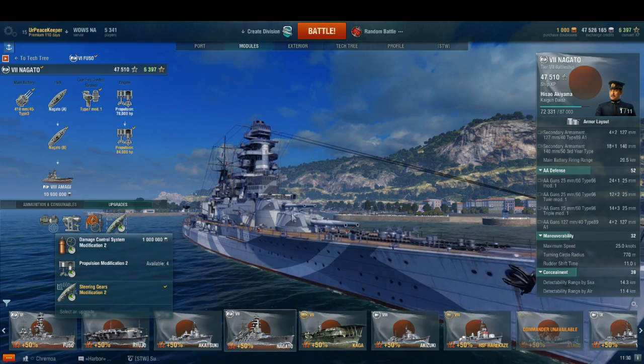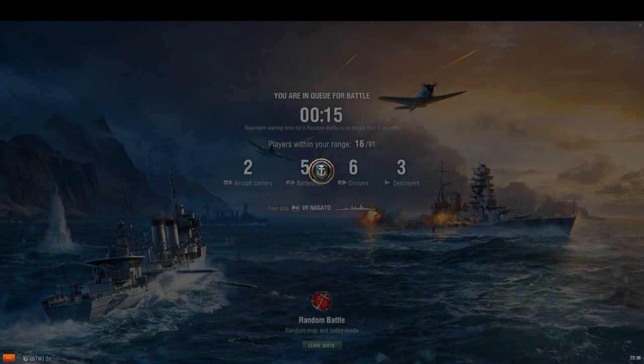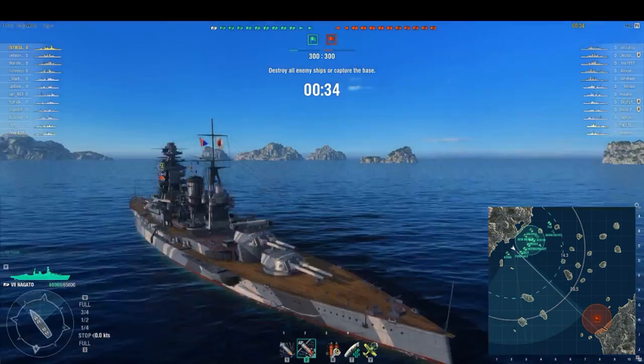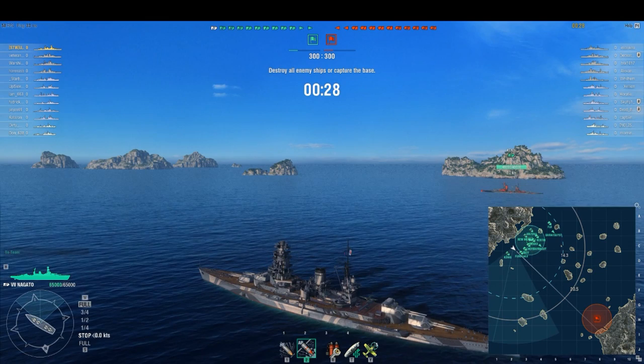Let's dive right into a battle video. This battle is actually a Tier 7 fight with no carriers — and so few destroyers. This is just a recipe for absolutely amazing gameplay if you're in a battleship. And there's a Hood on the other team, so we'll get to see how this ship duels with the Hood, maybe.